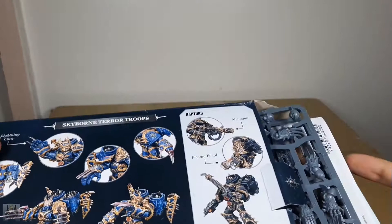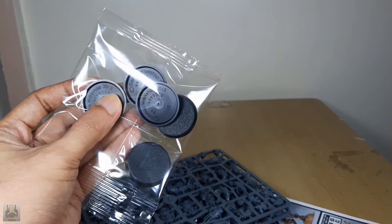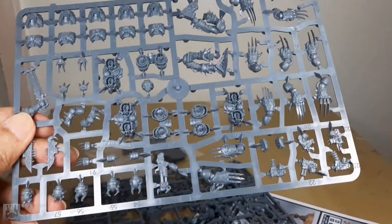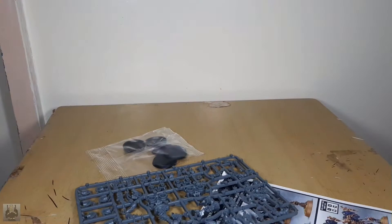That's it for the box exterior — let's throw that away. And let's start with the bases. We have five, 32mm if I'm not mistaken. And the sprues — here we go. As usual I'm going to do close-up sprue videos because there are some of you that might want to know what part connects with what piece. That might prove useful for converters and kitbashers like me.